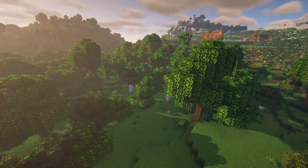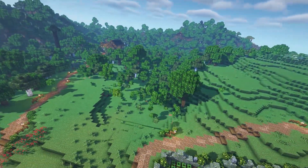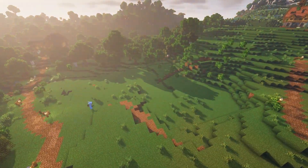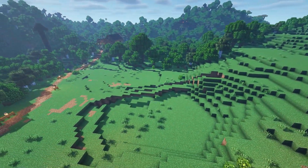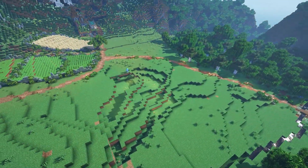Continuing on the theme of tidying things up, I decided to clear out this forest on the hillside. Then I thought it was a good idea to terraform the hill so it looked a bit more natural, and I'm thinking about filling this area out with fields later.